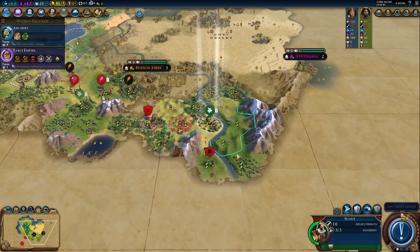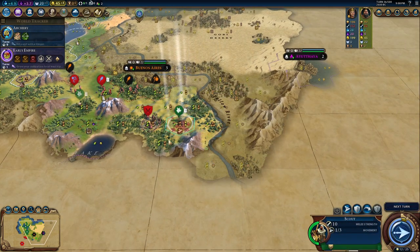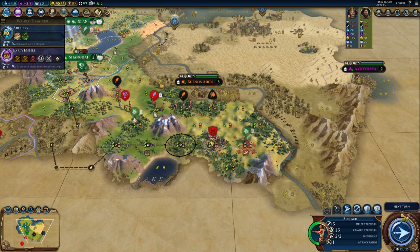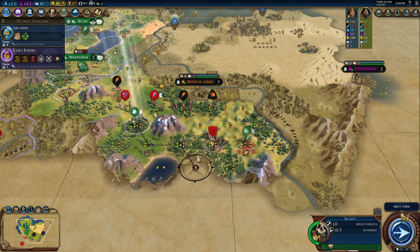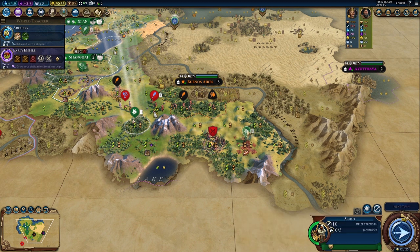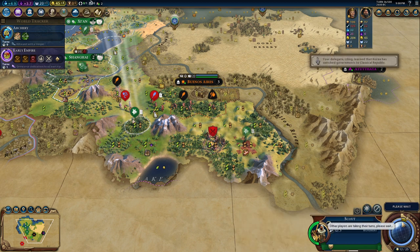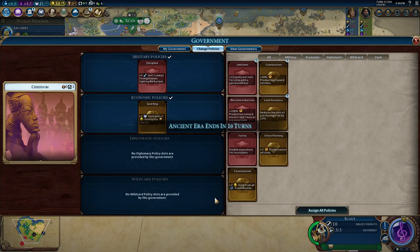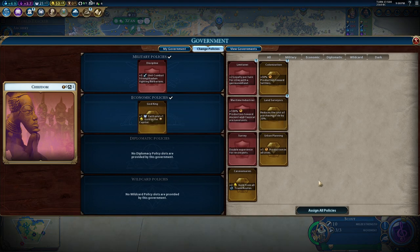We go south. Maybe we can try to kill this barbarian camp with my scouts because I still have the discipline card and maybe I will keep it for a little while — even if we have the Early Empire civic. I could use the Limitane loyalty card, but I don't need it. Novel units — I don't need it. Survey — I don't need it. I keep discipline.